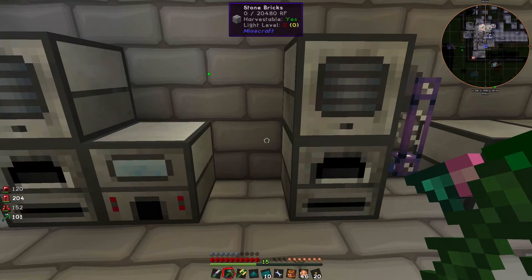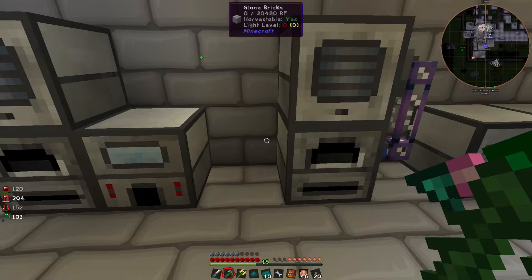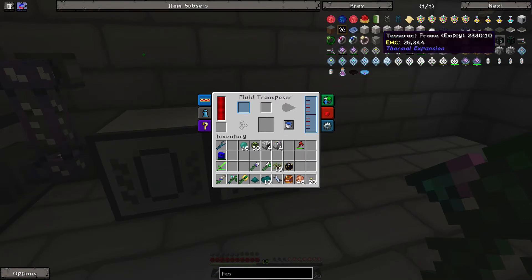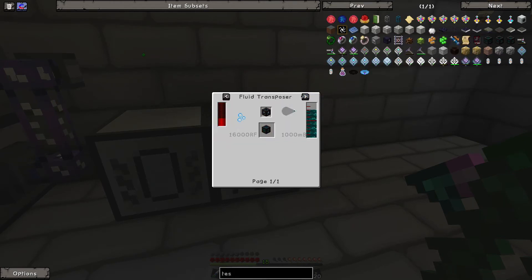You throw all that in and you get the chassis. Then you take the chassis and fill it with more liquid Enderpearls — 100 millibuckets of this green resonant Ender-looking stuff. That makes a tesseract frame, which is completely useless on its own unless you just like the look of it.